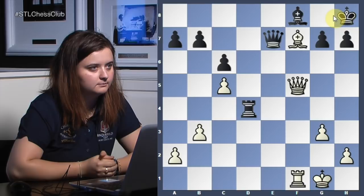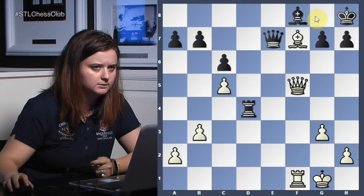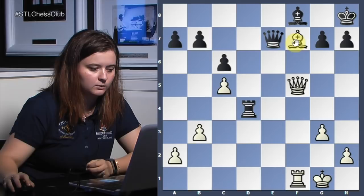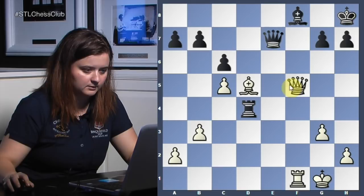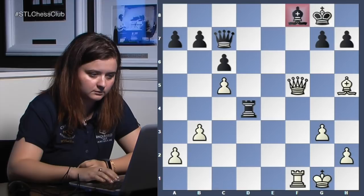Even after trading, there's still a threat — how do you protect it? Queen e7 would probably have been a slightly better choice for black. Still, what do we do here after queen e7? Bishop e8 — can I come back? Maybe bishop e6, then maybe rook d8 — how about bishop d5? And then you want to take. Black played rook to d8.